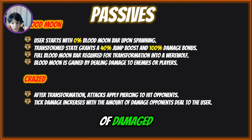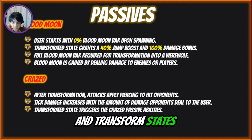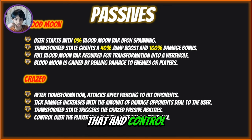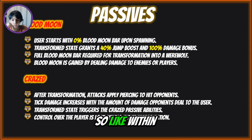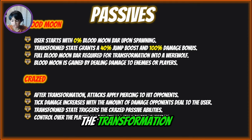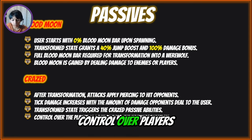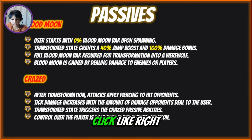Damage taken increases with the amount of damage opponents deal. So if it's a Magma user, you'll match them in damage — you're always kept up to the player's level. Even if they have better skill, because they're doing more damage, you're doing more damage, unless you don't land a hit. Transform state triggers the passive abilities, but control over the player is lost during transformation — within the first minute you'll basically lose the transformation. So in PVP this is very good and very bad — two times damage but you're losing control.